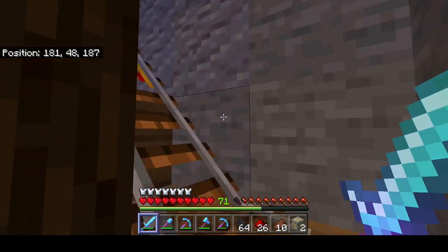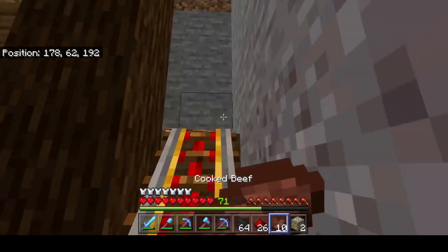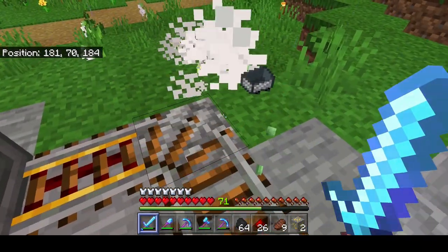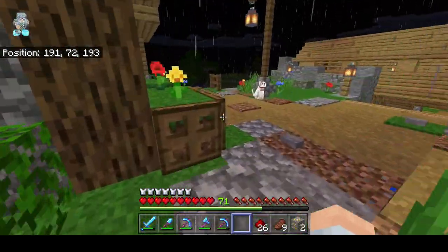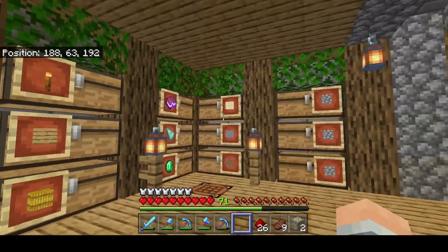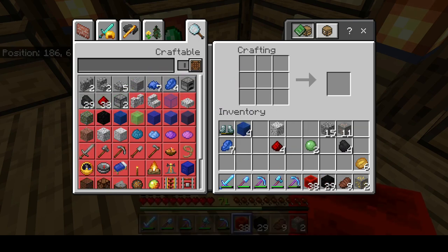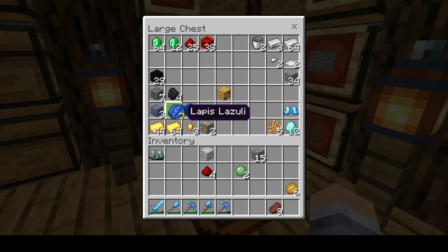That little slime just annoyed me - first it was a big slime but I managed to kill it as it was going up, then the cart fell back down and went back up with a mini slime and I couldn't get that one. I also removed a chest because I completed this part. I fill this area with chests to store all these things and I'm going to turn them into blocks so they don't occupy as much space. Lapis goes here.